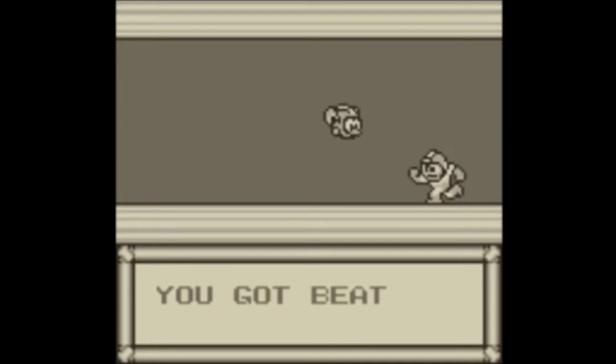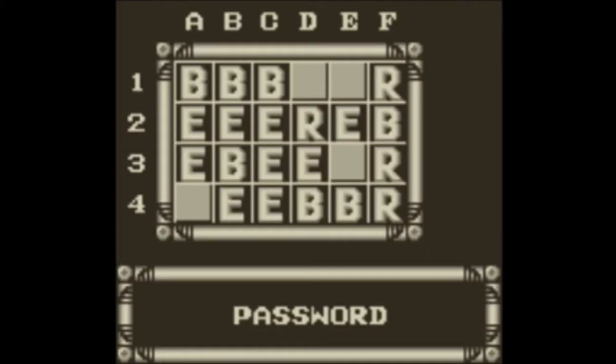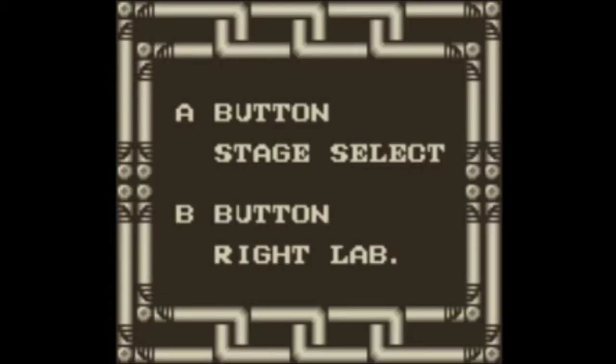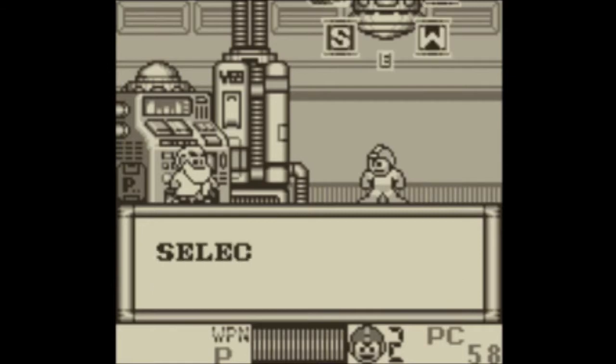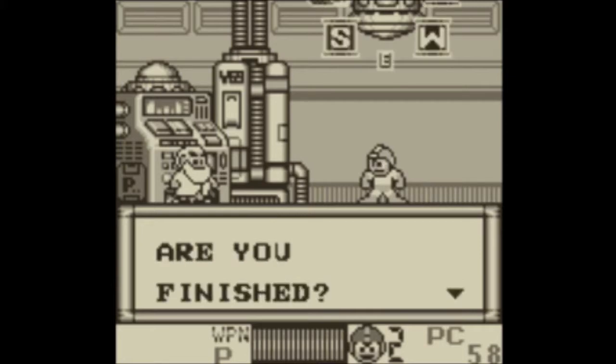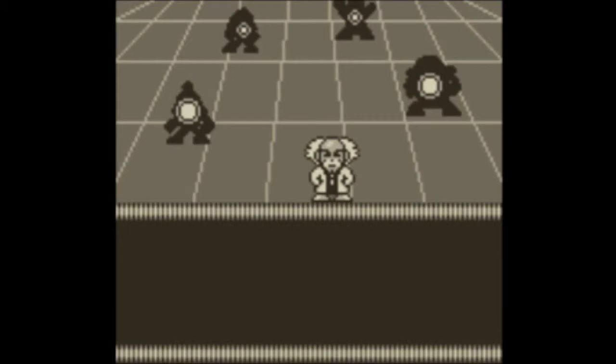Beat is a little thing that can basically follow you around and peg some enemies along the way — it's good for attacking enemies you don't have to shoot yourself. It's more useful in Mega Man 5, but he can work in this game too. How many P-chips do I have? Only 58. You summoned Beat — look at you, hotshot!